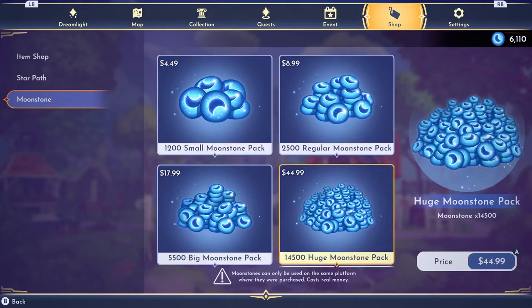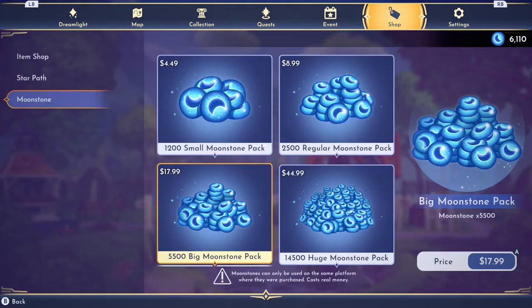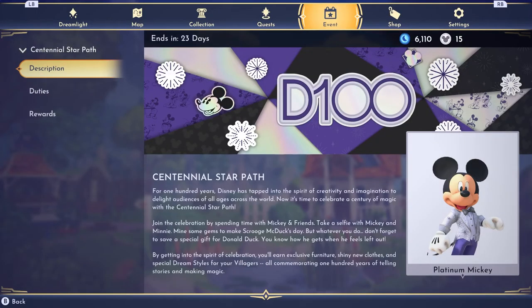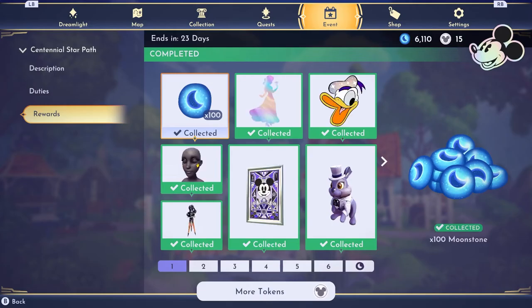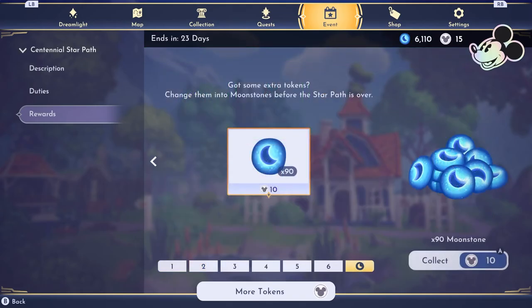Check the shop often so you can start building up your moonstones. With the new centennial star path, there are moonstones you can collect right here. Once you've collected all your favorite things, keep doing the duties so you can keep collecting. At the end, once you've unlocked every page, you get to a bonus section.